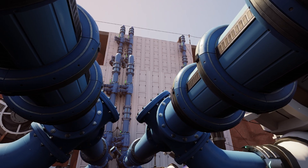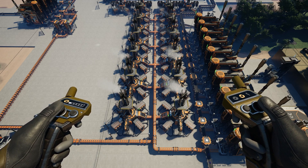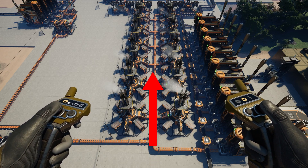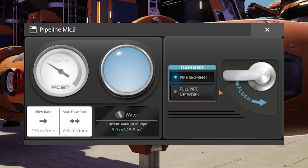Not having to deal with head lift definitely makes things a lot easier. Another related quirk of pipes is that they will always flow from an area of high pressure to low pressure. In game terms, this essentially means that fluid will move from a full pipe to a less full pipe naturally. Fluids also may not move at full speed unless the pipeline is full — in other words, full pipes are good.